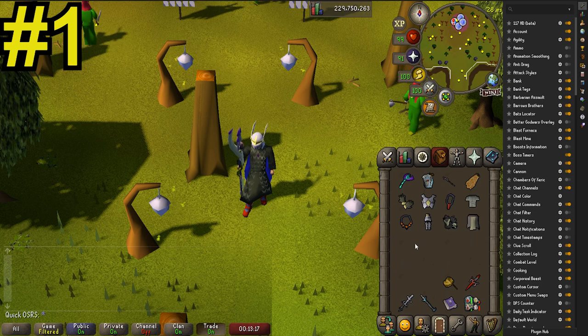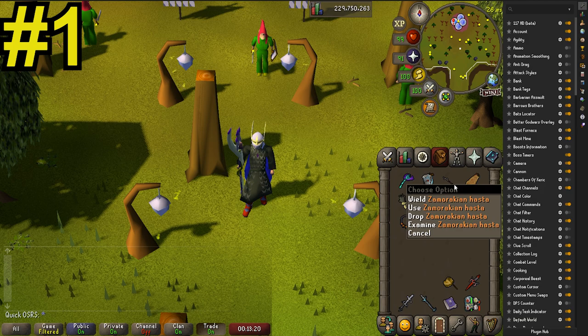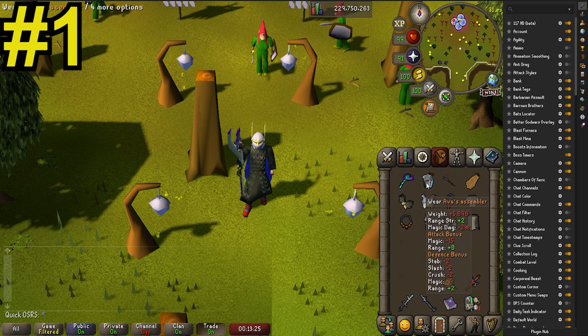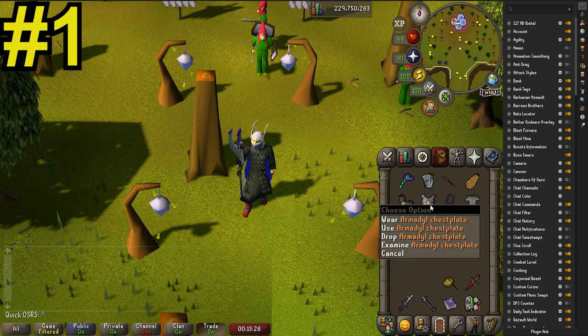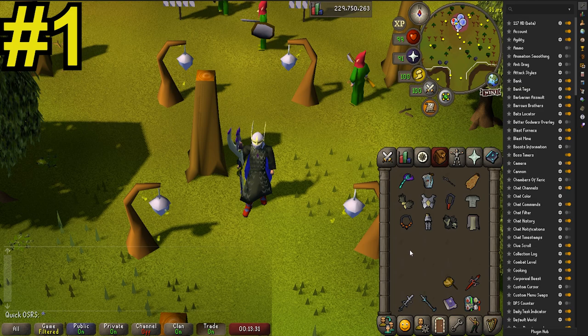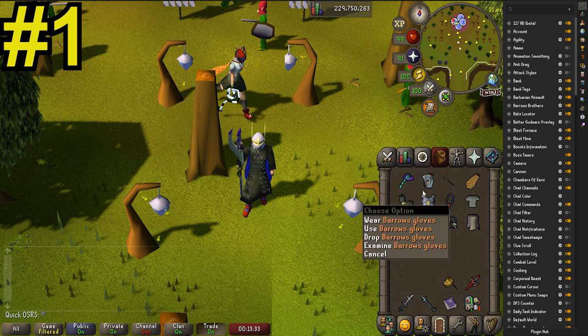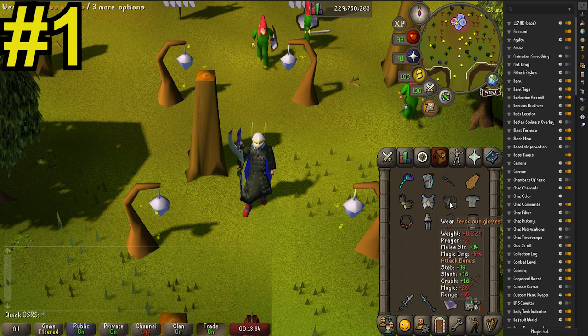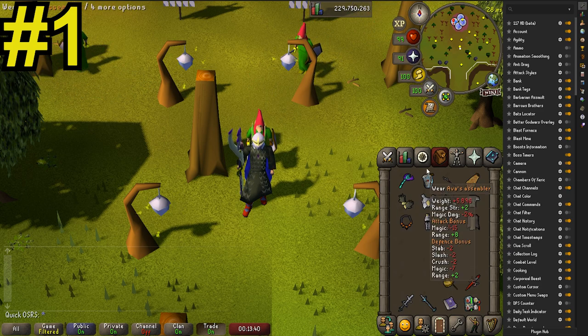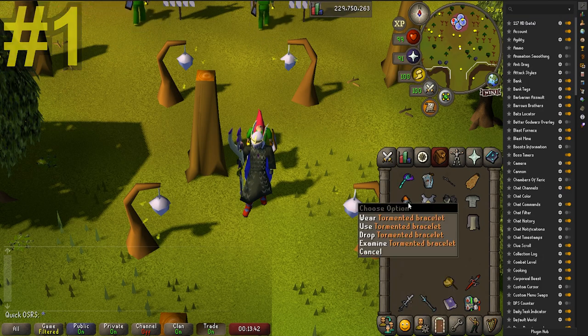Tip number one. If you're switching between three styles, have a gear piece for every style you want to switch to. In this example I make sure I have three weapons, three capes, three gloves, three body armors, three amulets and three leg pieces. I kind of only wanted to bring the Barrows Gloves for Melee and Ranged and the Tormented Bracelet for Magic, but that would mess up my inventory when doing my switches, so I added the extra ferocious glove switch to have a glove switch for every attack style.